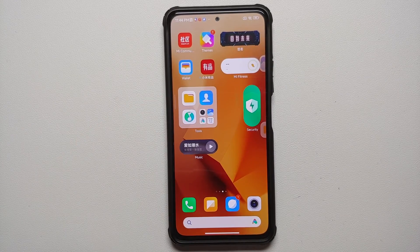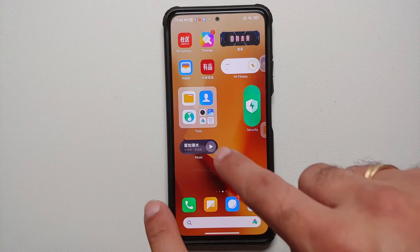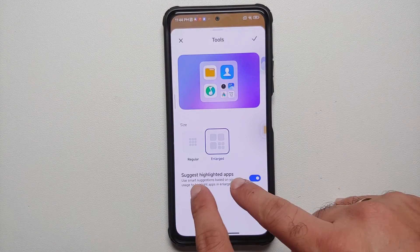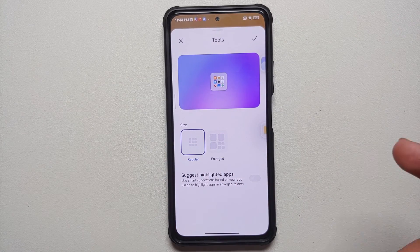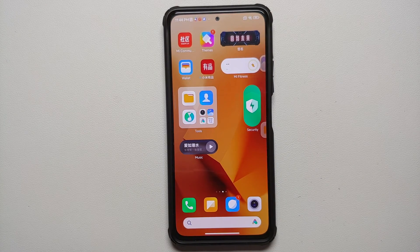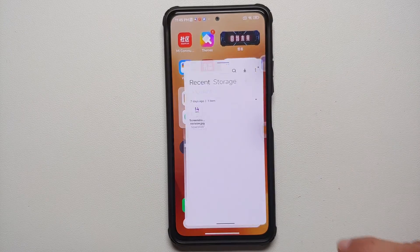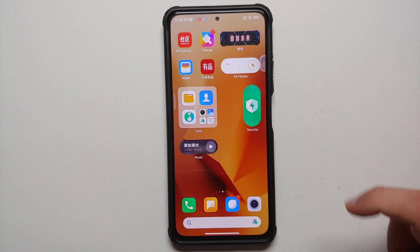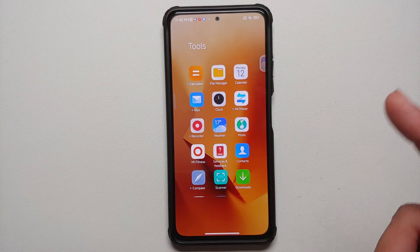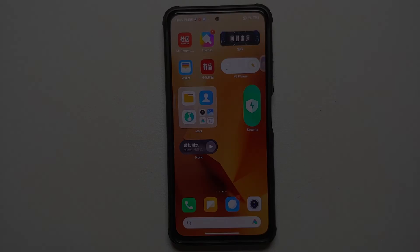There are also changes to folders on the home screen. Press and hold a folder, go into 'Edit Folder,' and you'll see two options: 'Regular,' which is the old MIUI 13 style, and 'Enlarged.' With the enlarged option, three bigger icons appear alongside four smaller ones. Tapping a big icon opens that app directly, while tapping the folder area shows all apps within it. The animation here is pretty smooth.